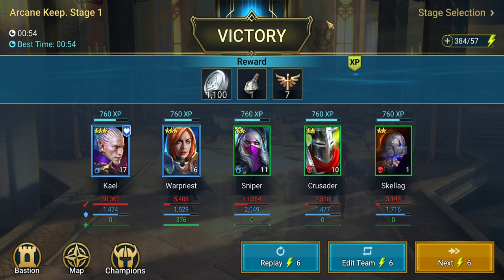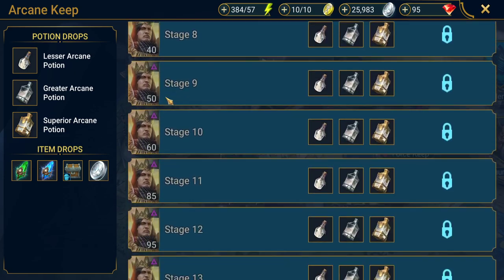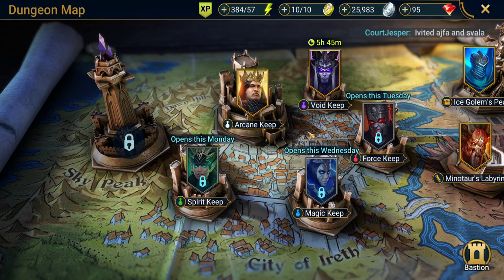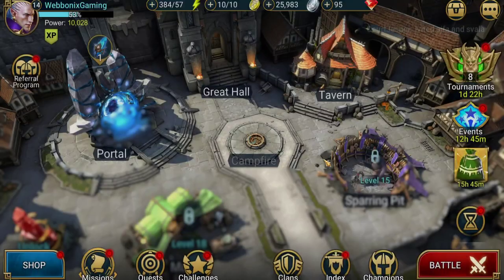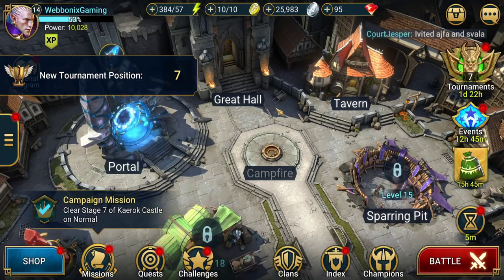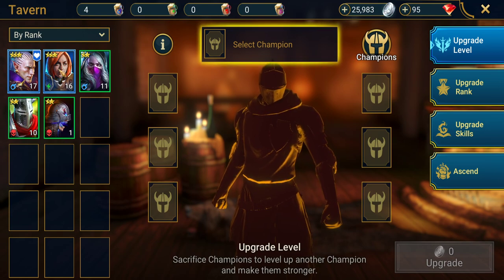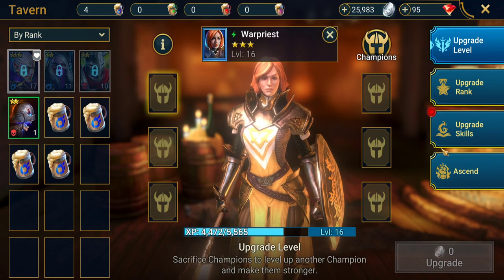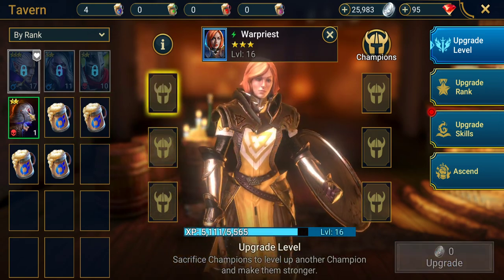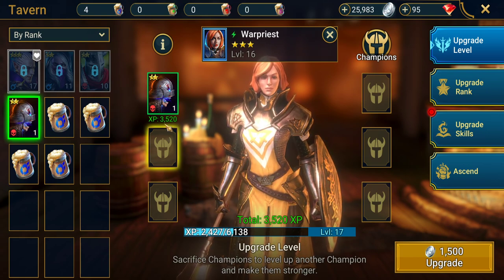Once you clear a stage you unlock the next, which is slightly harder — the bosses go up in levels up to stage 15, reaching level 165. To improve your champion, go into the Tavern where all your active champions are listed. You can level up a champion using brews, which give 12,500 XP per brew, or use other champions to feed into them. Two-star champions give 3,520 XP, and if they share the same affinity as the potions, you get slightly more XP.